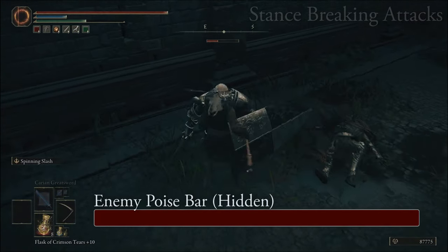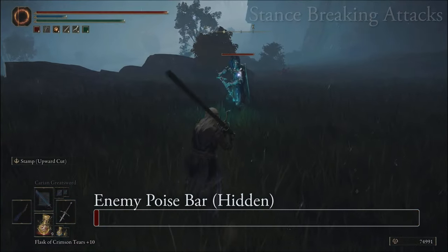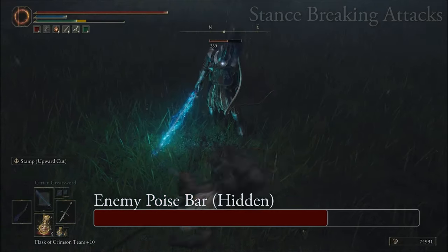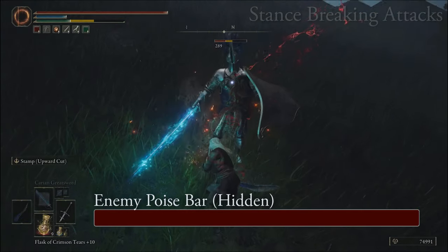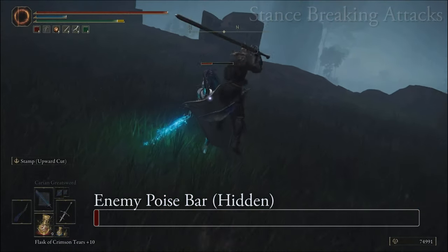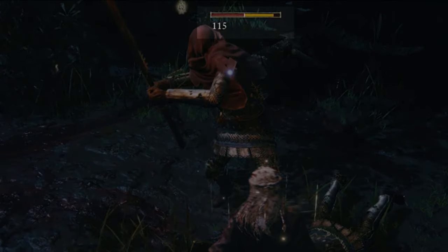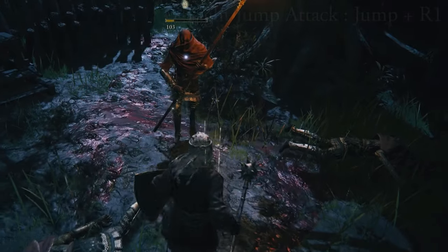Poise can be thought of as an invisible bar that all characters have — when filled, it will cause them to collapse and become available for a critical hit. It's also tied to your remaining stamina. This works on bosses and most other creatures in the world, including yourself. Generally, the heavier the armor someone is wearing, the more poise they have, which requires more powerful attacks to break. Now, jumping R1 attacks, which are light attacks, do more damage than a normal R1 light attack but not as much as an R2 heavy attack. They're good for closing a gap quickly without making yourself immobile when you land.